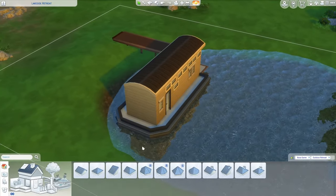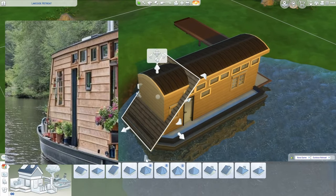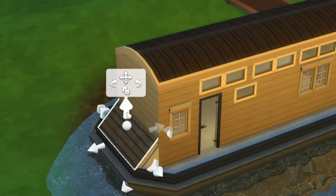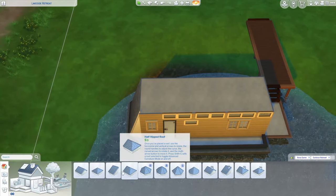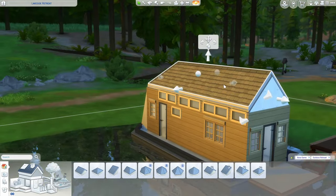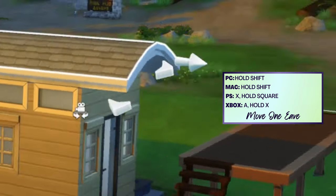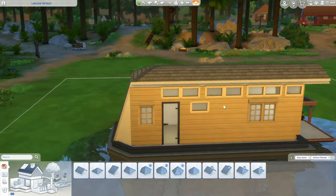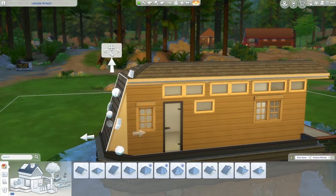The front looks like it has a bit of a slope which is interesting, so we might have to change our roof. I'm going to pull all the eaves in, push this back to just the one tile, then pitch it up. I'm going to get rid of that piece and use a half hip roof here instead. Shift+C to adjust the curves, then Shift again to adjust just the one eave, which lets these roof pieces actually connect.